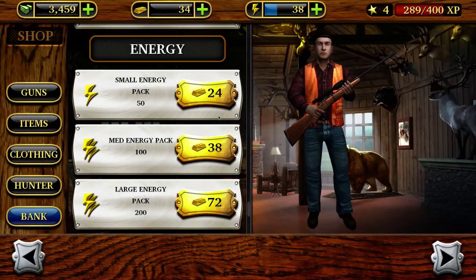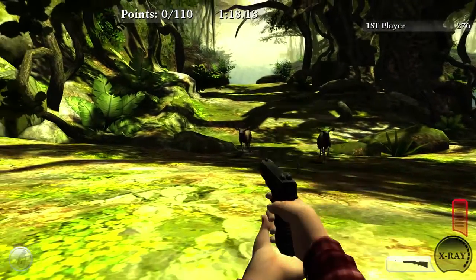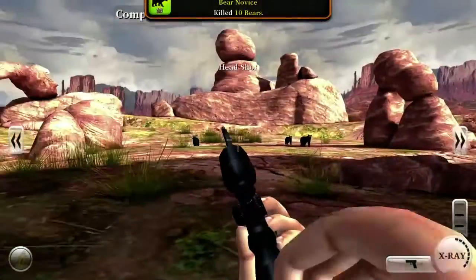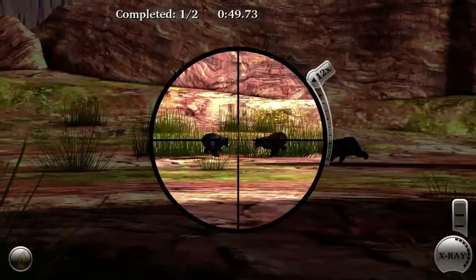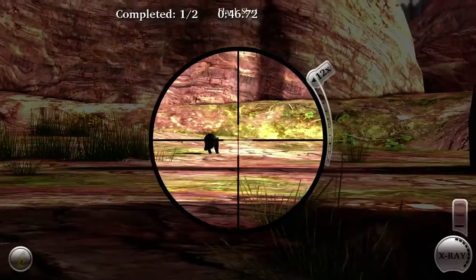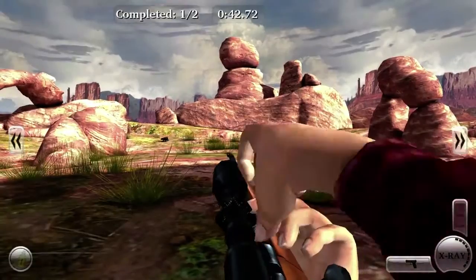On top of the graphics and the need for purchasing in-game money to make the game playable, the animal AI needs improvement. Scaring the deer away may be realistic at times, but most of the time you shoot and miss, and the deer might take two steps and go back to doing whatever a deer does. This makes the game more fun to play than realistic, which may drive away intense gamers.